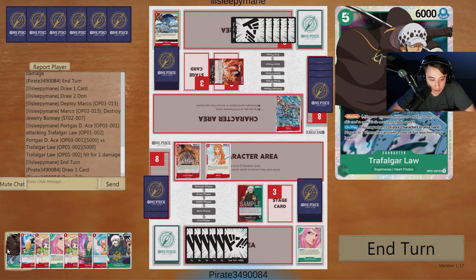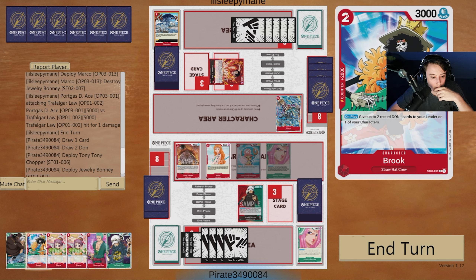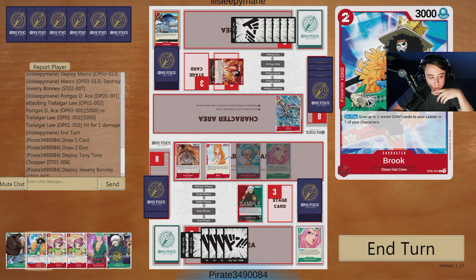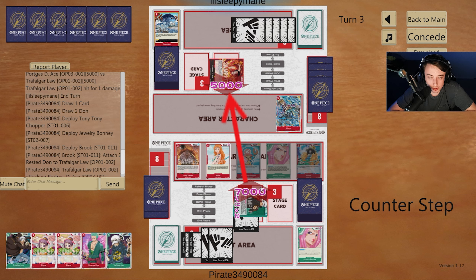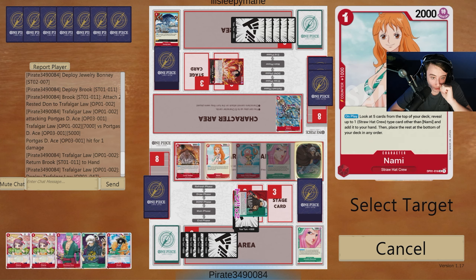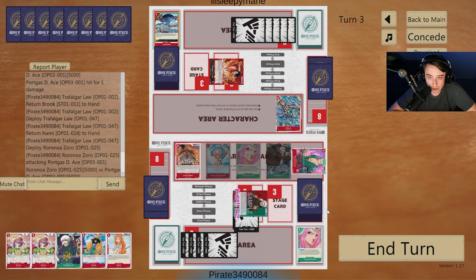Let's see if there's a way we can play Zoro, bounce a red character back, play Law, bounce the Zoro back, and then replay it. We need two for Shambles. We can go Tony into Bonnie. I won't be able to play Zoro down, but I can play Brook, Shambles the Brook back, go into Law, bounce the Nami back, and do a 5K swing. We'll use Brook, give Law a 7K swing, then bounce Brook back, play down Law, use the card action, bounce Nami back, play down Zoro, and do a 5K swing — gives us a couple more 2Ks in hand plus Nami as another searcher.